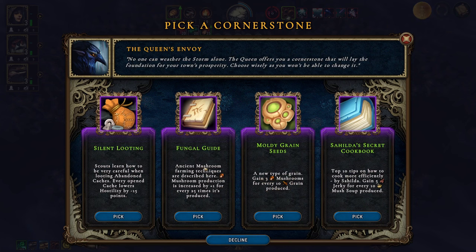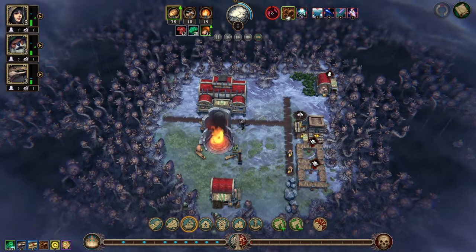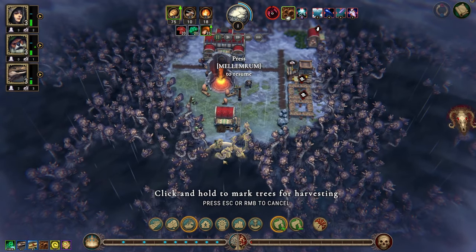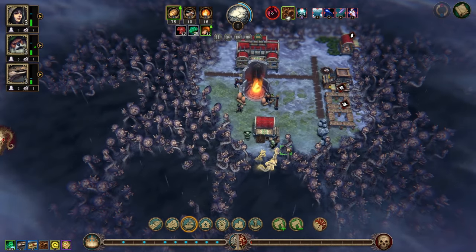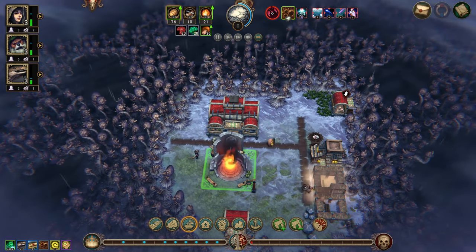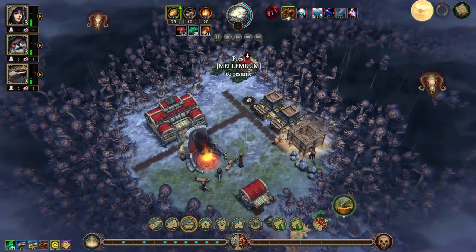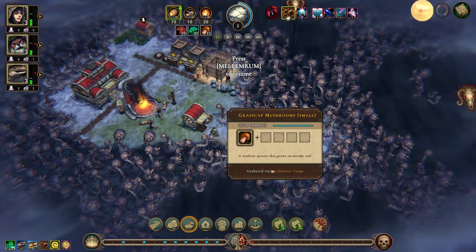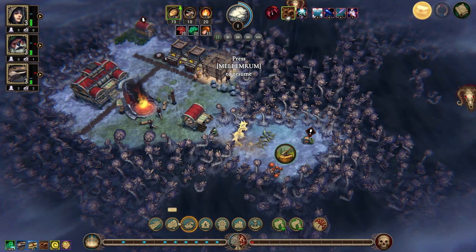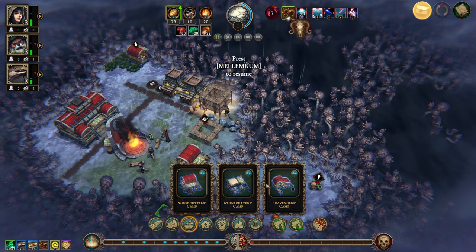Gain three mushrooms every time it rains, so if we get this it means we really do want the small farm. Let's get the small farm. You can just cut into here. Man, I can't believe I made that mistake — that was so stupid. We have roots, some mushrooms, and we do want a stonecutter's camp right here and a scavengers camp right here.